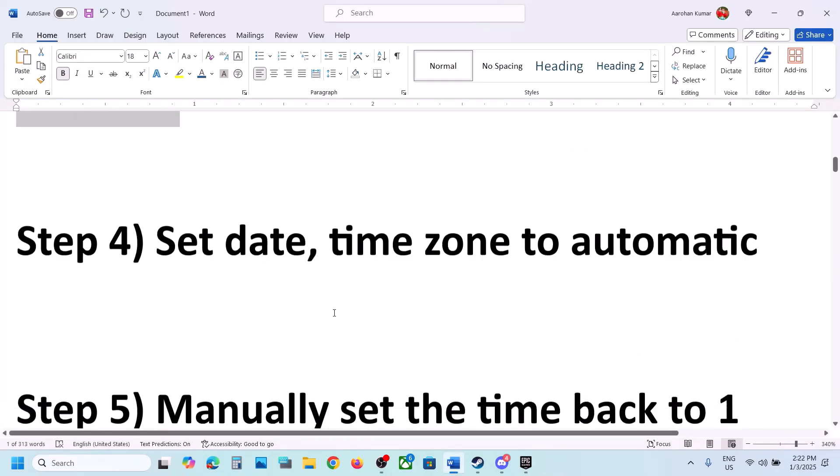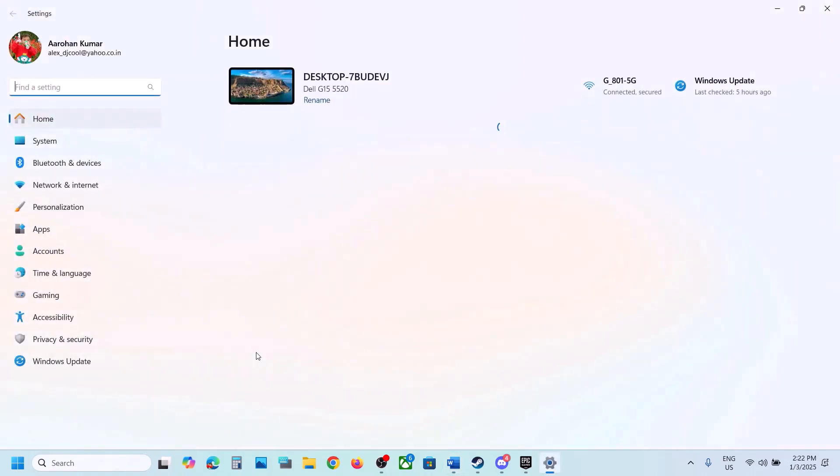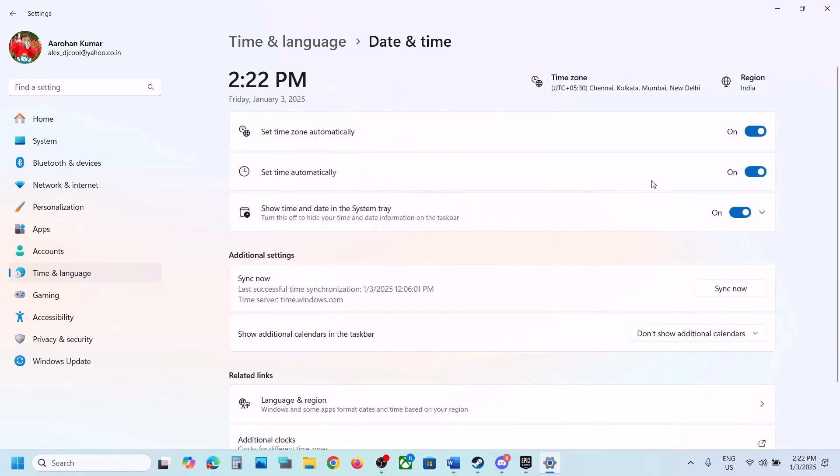The next step is to set the date and time zone to automatic. Open Windows Settings, go to Time & Language, then Date & Time, and make sure Set Time Zone Automatically is on. Also make sure Set Time Automatically is on, and then click on Sync Now. Sync Now is important — click it. If you receive any error, click Sync Now once again.